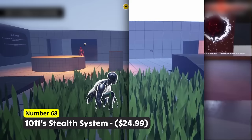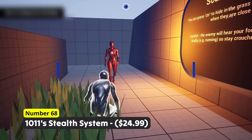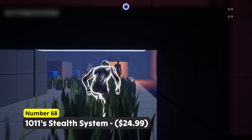Be quiet and accomplish your mission with Number 68: 1011 Stealth System. Sneak around bushes and try to outsmart enemies, all while staying unseen and unheard. Take them down one after another, but pay attention and do not raise any suspicion.